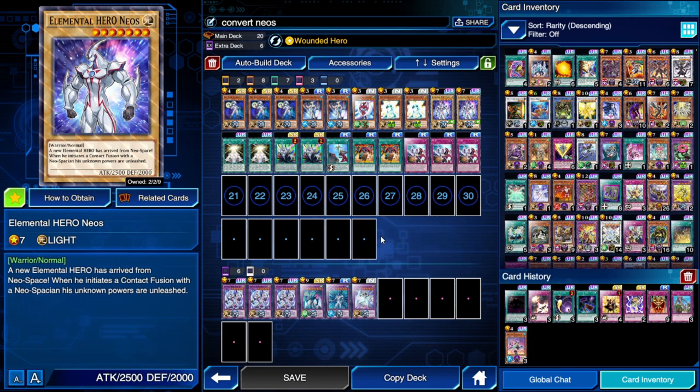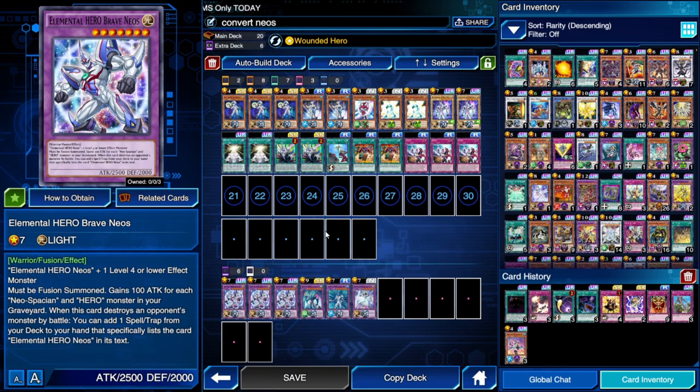We will use this skill to bring out Neos if we need it. Pure Neos — no Invocation, no Invoked, no Purgatrio, nothing. Just pure Neos. I love it. Let's focus on the extra deck. We have three Brave Neos — that's the core.